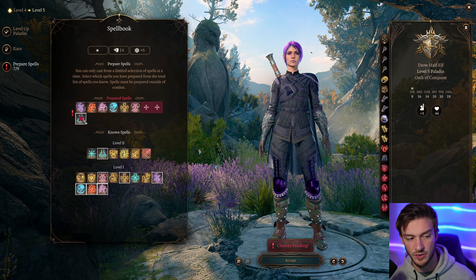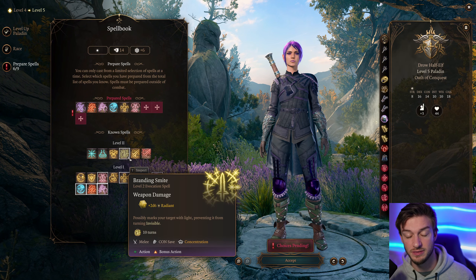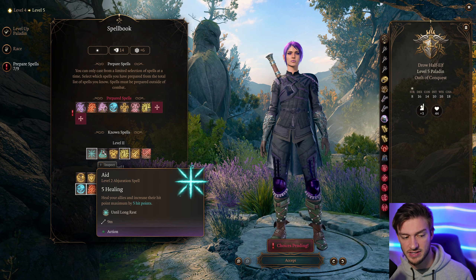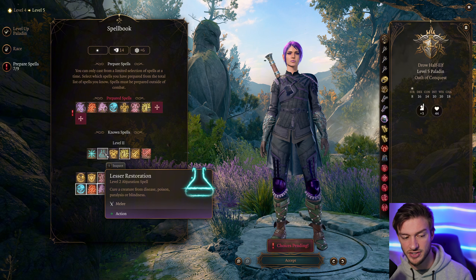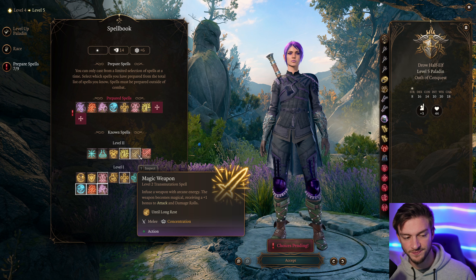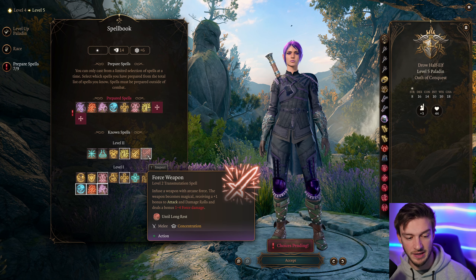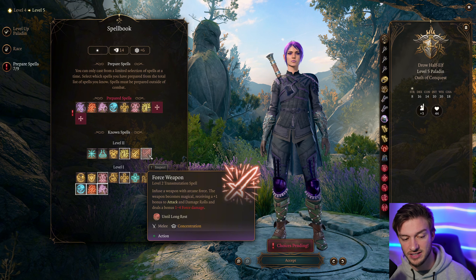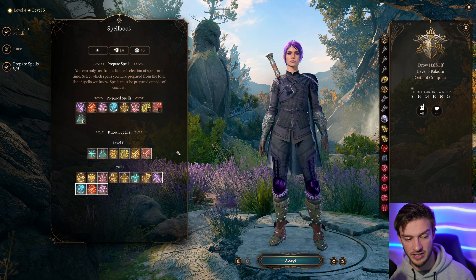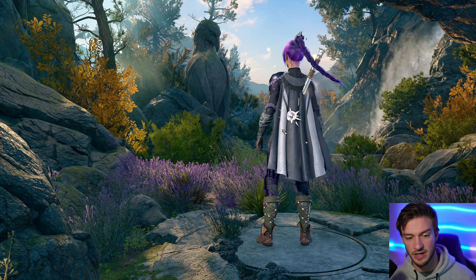We get some fun spells here. We'll be taking things like Branding Smite, which is good for preventing targets from turning invisible in Act 2 — very useful. We also have Aid, which can be great, and Lesser Restoration, which can remove poison or disease from a target. Magic Weapon gives plus 1 to attack and damage rolls. Or the Forceful Weapon if you have Mistress Spells, which makes the weapon magical, gives plus 1 to attack and damage rolls, and deals additional Force damage.